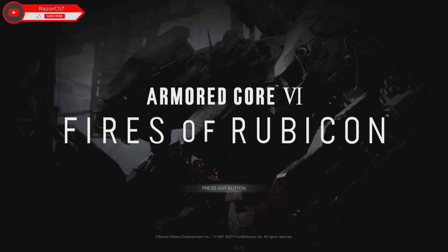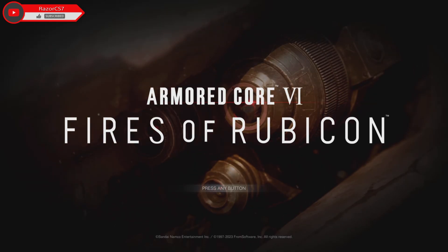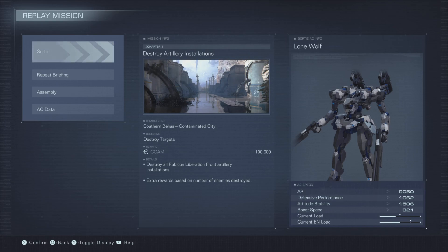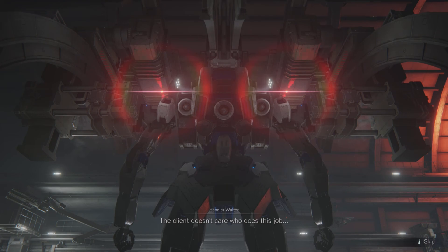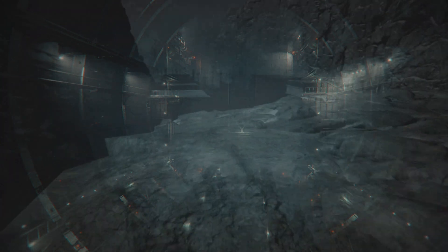All right, welcome back. We are doing Destroy the Artillery Installations, mission number two. Not really much to say about this one — this one's actually rather easy to do. You could probably go with any AC. I forgot to show my assembly on this one, but this mission is so easy you can basically use any of your favorite ACs.